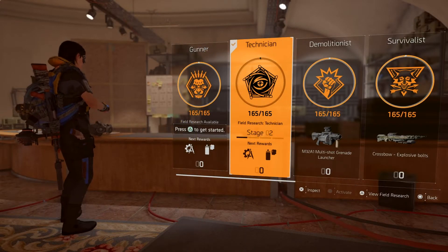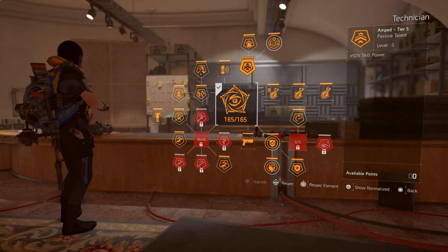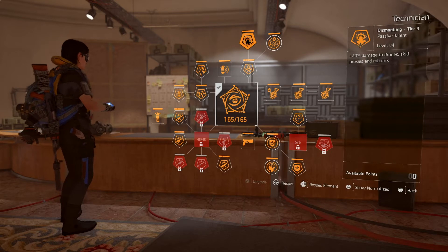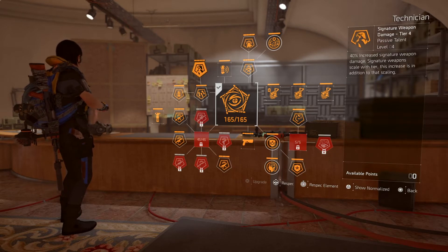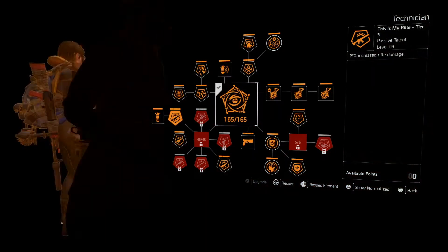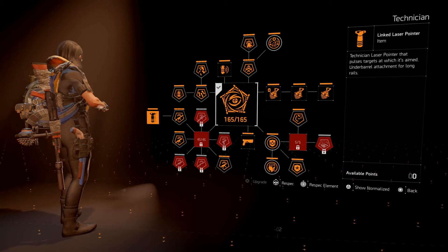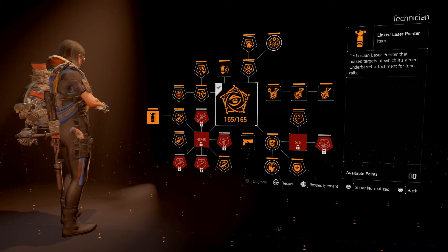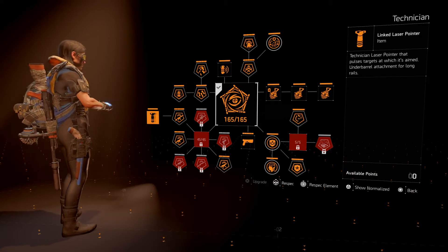First things first, you're going to go ahead and choose the Technician if you have it. If you don't have the Technician unlocked, I highly recommend getting it unlocked because it's going to be really great for this particular build. The reason why is because you get plus 50% skill power right off the bat, which is great because it allows you to make room — that way you can put some skill haste in your gear as well, pushing your skill haste while being able to maintain 3000 skill power. You also get 20% damage to drones, robots, and skill proxies.